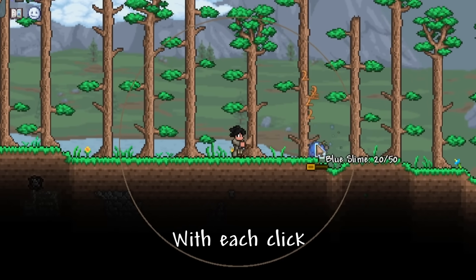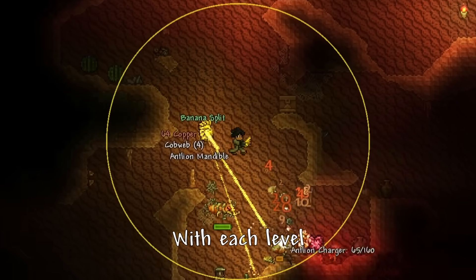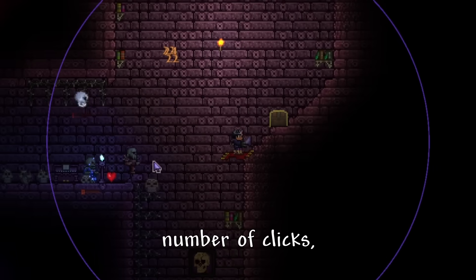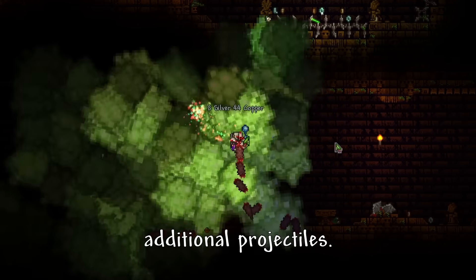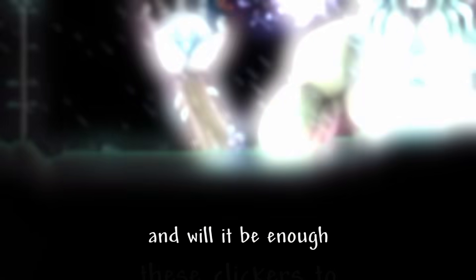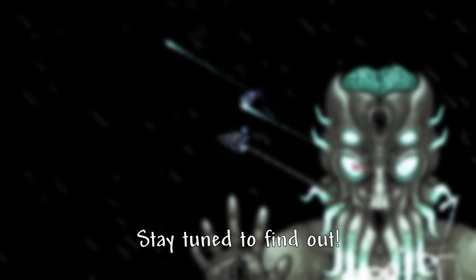In this video, I try beating Terraria as the clicker class, where each click grants me experience towards leveling up my clickers. With each level, it increases the damage, critical strike chance, size, number of clicks, and additional projectiles. Just how strong will I be able to get these clickers, and will it be enough to take down the final boss Moon Lord? Stay tuned to find out.